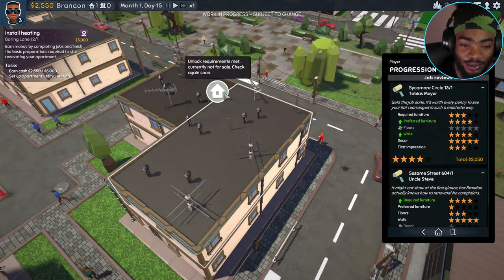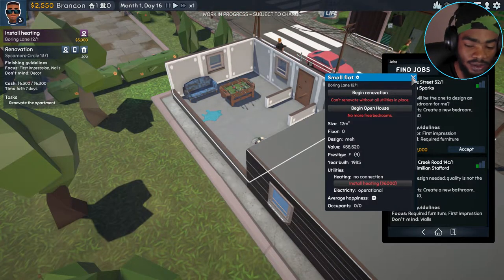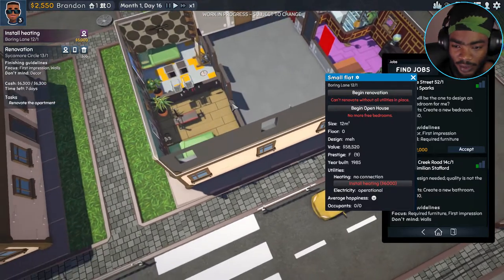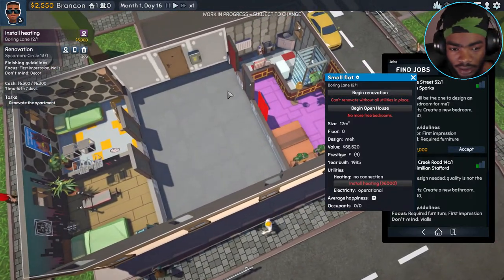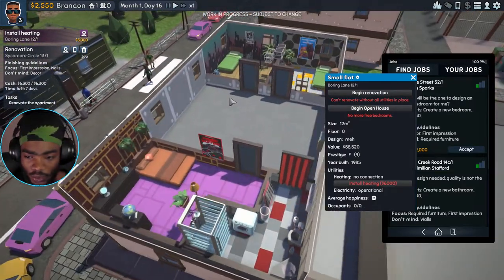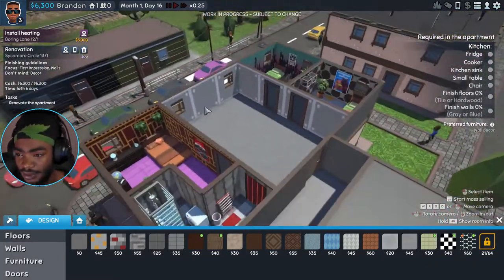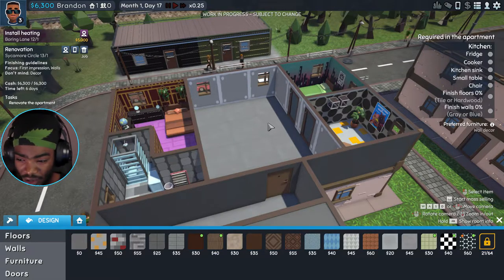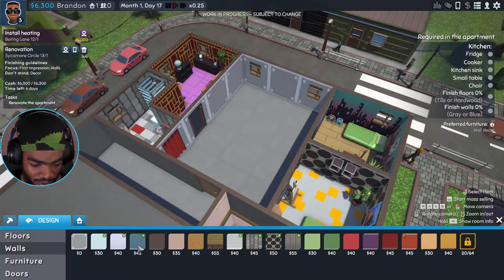Back to my little house. I still don't have enough money to install the heating — I need six grand. Let's go to this next job and see what they need. Finishing guidelines: finish impression walls. They want a fridge, cooker, kitchen sink, small table, chair, finished floors in tile or hardwood, finished walls in gray or blue. I'm gonna go with blue — I do like blue.